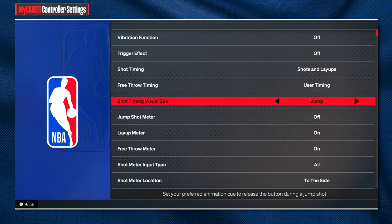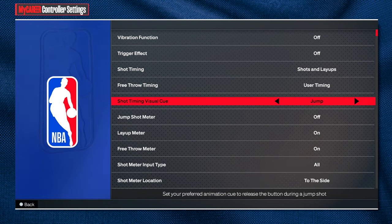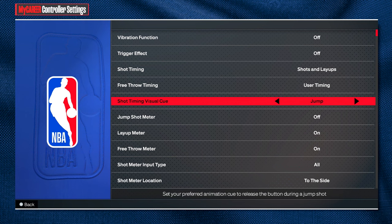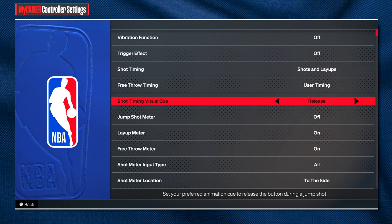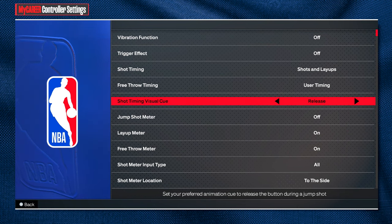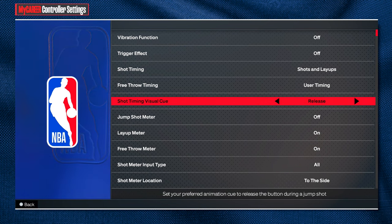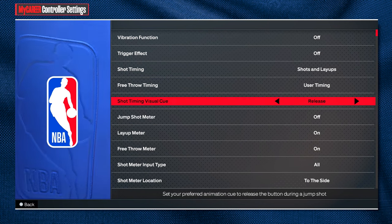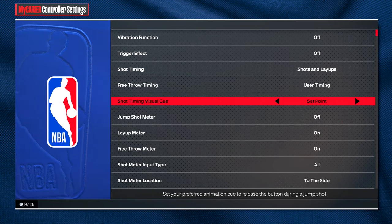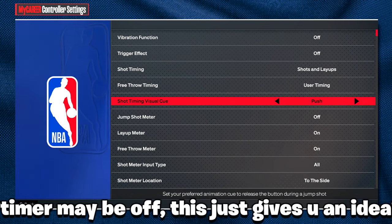It goes from fastest to slowest. They changed the names so you get a better understanding of when the shot timing will be. For example, jump means you release once the player enters the jump animation. Release is obviously the slowest — you have to wait until the player actually releases the ball before letting go of square. Now I'm going to show you a video of me timing each one to show how long each takes and which one is best.